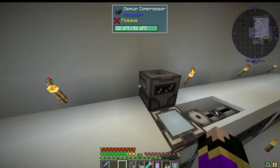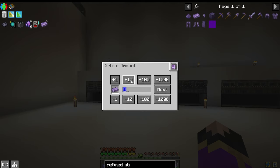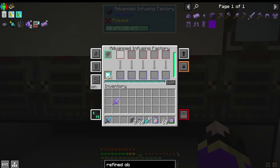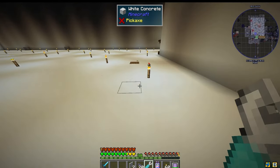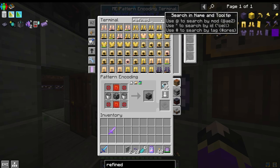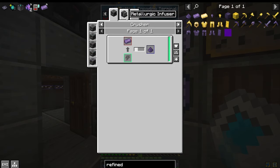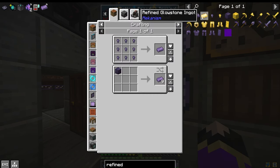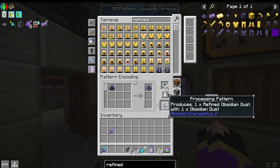Come back over here and fill this back up. So when we request refined obsidian — let's request 10 — we're missing 10 refined obsidian dust. So that means we need to go to the diamond one and it needs a pattern for that. Obsidian dust is made through the infuser with diamond. We want obsidian dust going into there with the diamond — that makes that.